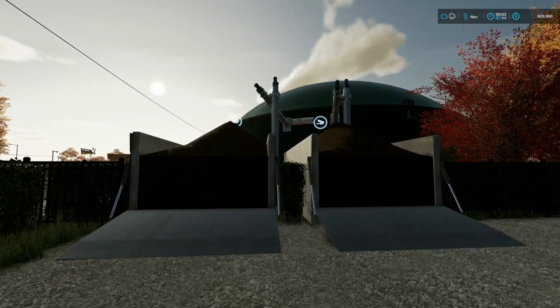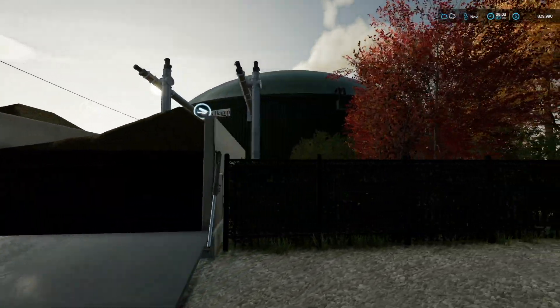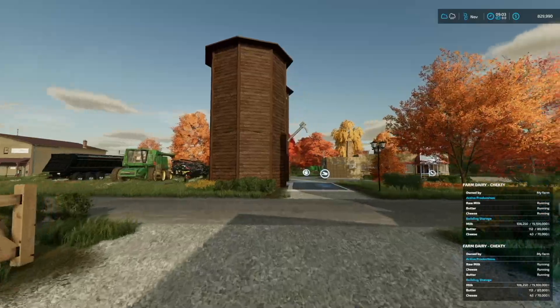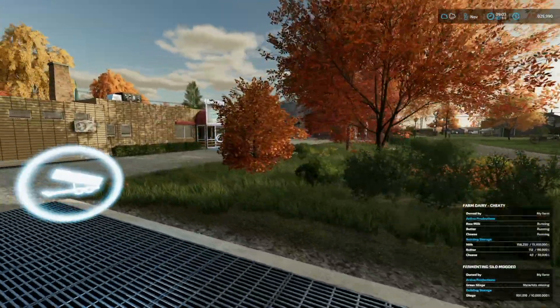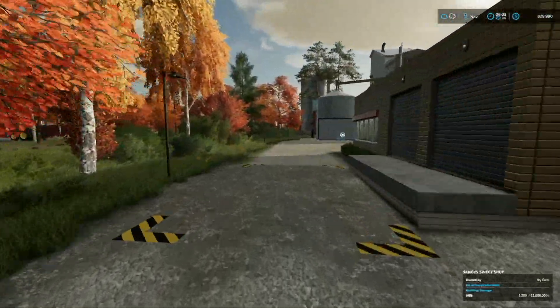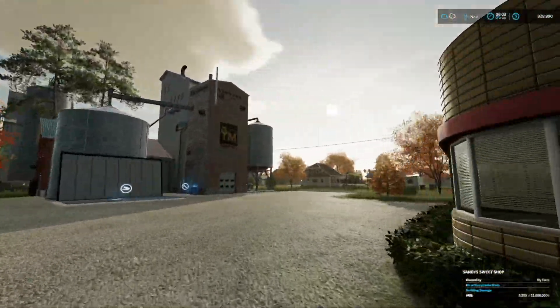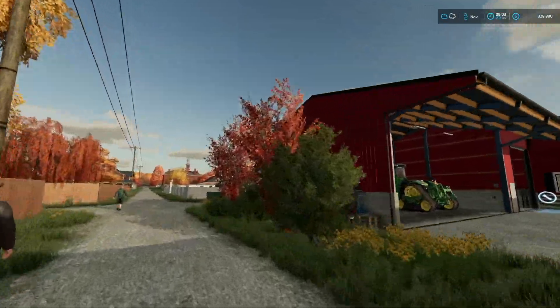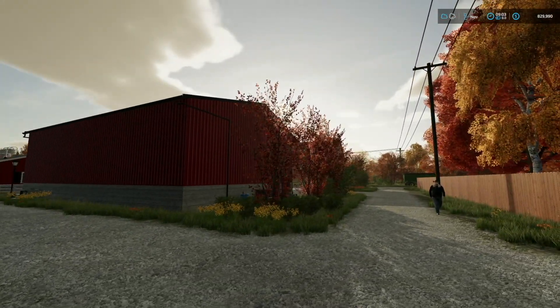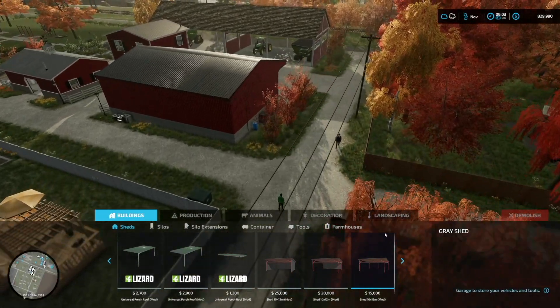First up is going to be to add at least one, if not two more bunkers in here so I can go ahead and ingest more stuff. The second thing I've actually already done — I removed all of the fences from this area, giving us a little bit more room to turn and get in and out of here. That should help a lot. Thirdly, I want to add a silo, and I think this might be the spot right here.